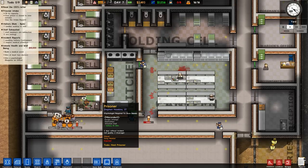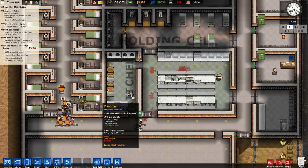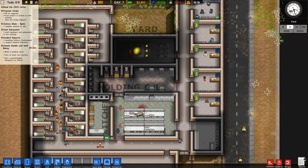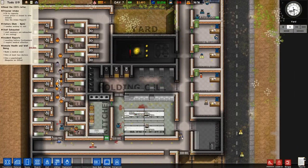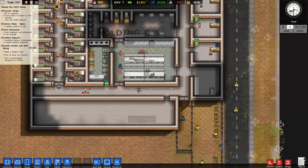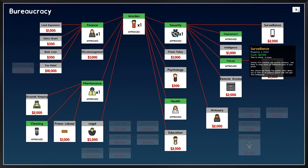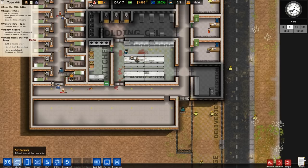We need to heal the prisoner. Psychologist required to show needs — I'm not worried about his needs right now. We have $3,000. I don't want to go too overboard with building. Health is unlocked — beautiful! So we can do the medical ward now.